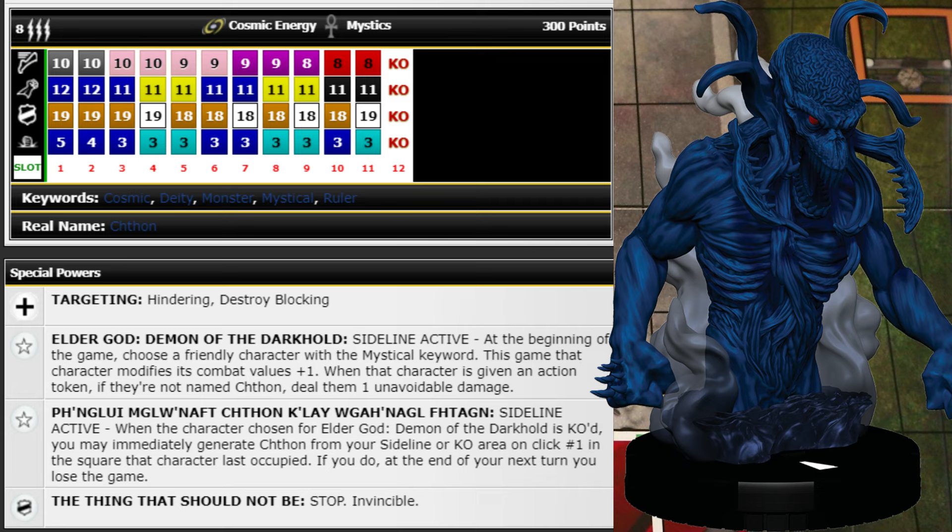If he comes back on click one you've got one more turn to try and finish off your opponent or you just lose. I'd only use that if the chosen character is the last one standing or if I think I can one-shot the last couple of opponents with him. It's very risky. The main reason I haven't rushed out to get him is that when the chosen character gets the action token, they take one unavoidable — so they get the plus one stats for one attack and then immediately click down.